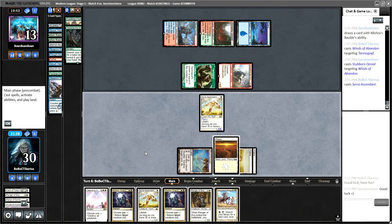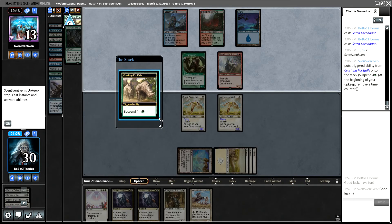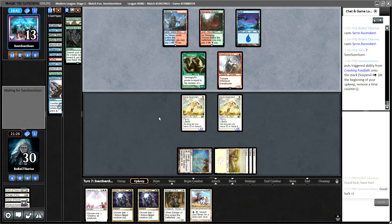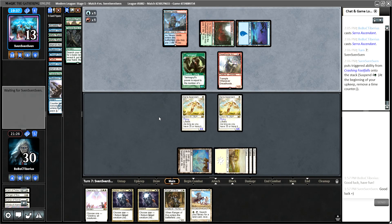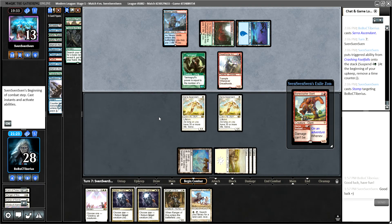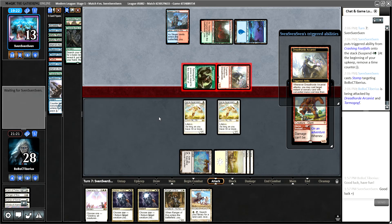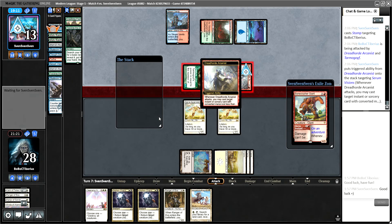If they Tarfire me, that puts me down to 28. Let's make them react to this. We've got one more turn before those Rhinos hit the battlefield. They start with Stump and get me down to 28. They don't use Tarfire here, so we can block and then untap and crash into them for a lot.